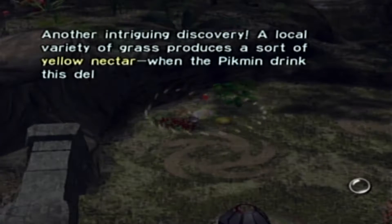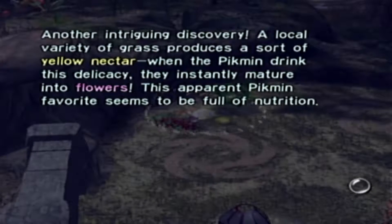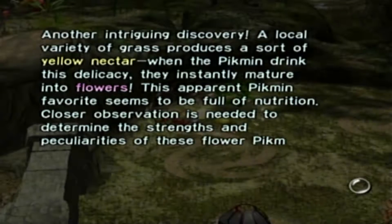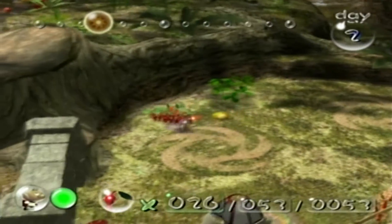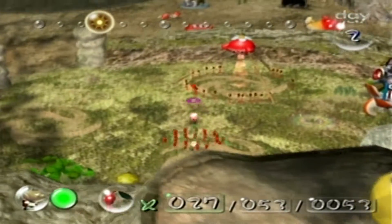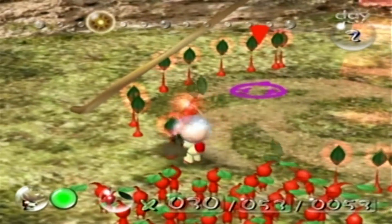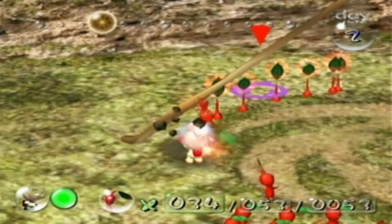Another intriguing discovery. A local variety of grass produces a sort of yellow nectar. When the Pikmin drink this delicacy, they instantly mature into flowers. This apparent Pikmin favorite seems to be full of nutrition. Closer observation is needed to determine the strengths and peculiarities of these flower Pikmin. Well, it's actually very easy to know what flower Pikmin do — they're basically just faster and stronger, a better version of the regular grass-leaf Pikmin.